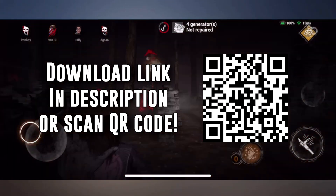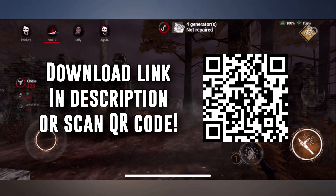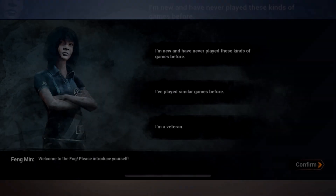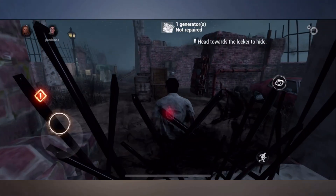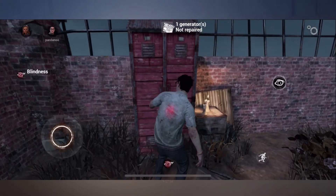Getting started, you can download the game with the link in the description or you can scan the QR code on the screen right now. Once the game is installed and you've made yourself a username, make sure to select that you are brand new to the game and it will offer you the tutorials. You should absolutely do all of these — there are three tutorials: the survivor tutorial, the killer tutorial, and the advanced killer tutorial. By completing these, it will unlock some characters for you and also give you some currency to be able to upgrade and buy some items.